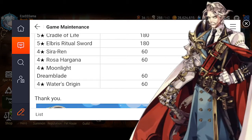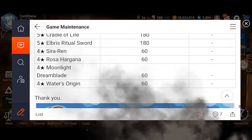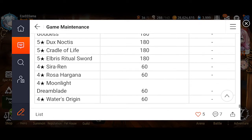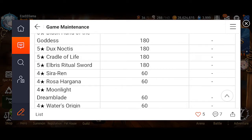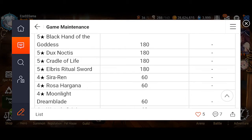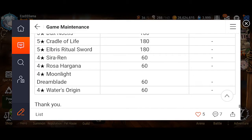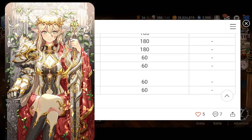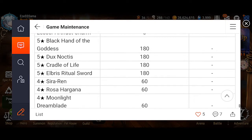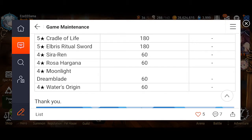Then we get the four-stars: Rin, Rosa, Moonlight Dream Blade, and Water's Origin. The two that stand out to me — it's all perspective depending on what you need — but Cradle of Life is pretty good if you need a debuffer for Wyvern or something like that. The ones that really stand out to me are the five-star Elbris and the four-star Moonlight Dream Blade. Those two are going to be very standout, because you see Elbris being proc'd a lot.